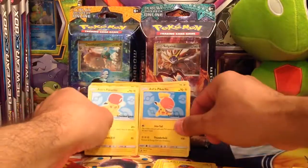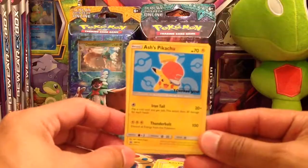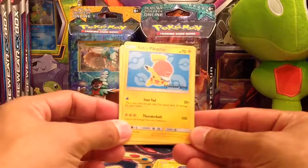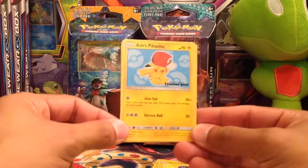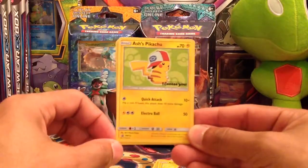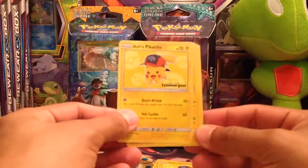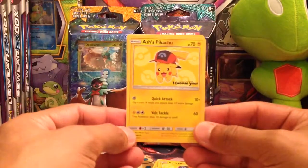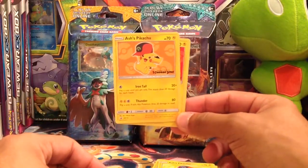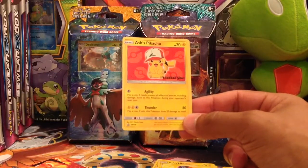And then we got the yellow, the orange, and the red. So let me do a quick recap. There's a blue Pikachu with Iron Tail and Thunderbolt. A light blue Pikachu with Iron Tail and Electro Ball. A green Pikachu with Quick Attack and Electro Ball. A yellow Pikachu with Quick Attack and Volt Tackle. An orange Pikachu with Iron Tail and Thunder. And a red Pikachu with Agility and Thunder.